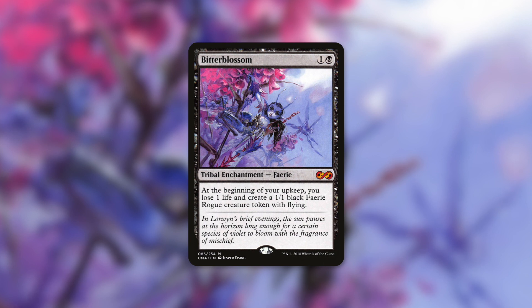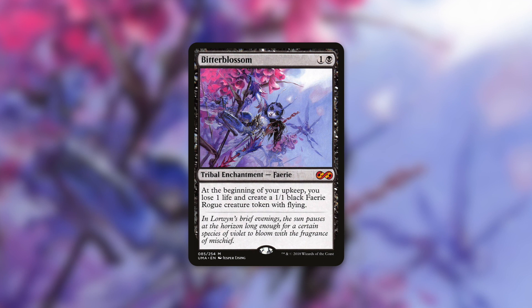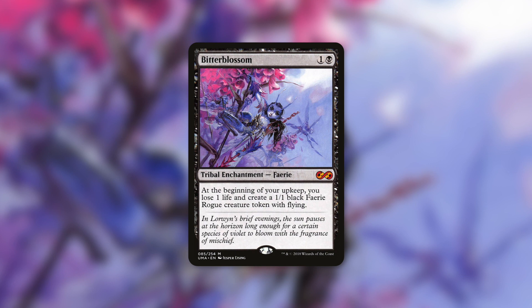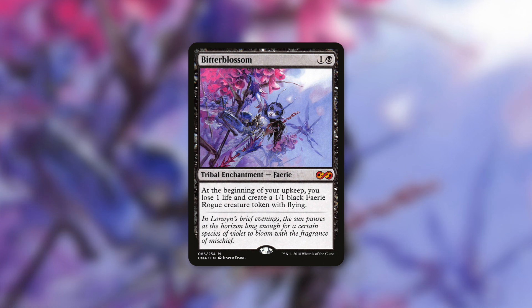Bitter Blossom is another incredibly expensive card — around $50 or $60. It's an enchantment for one black that says at the beginning of your upkeep you lose one life and create a 1/1 black faerie rogue creature token with flying. Like Phyrexian Arena, it's one life for one benefit, whereas Black Market Connections gives three benefits for more life. With Bitter Blossom you lose less life for the token but get a smaller token with evasion.